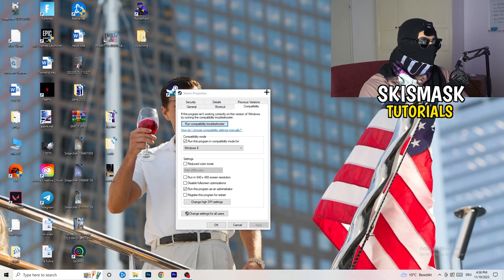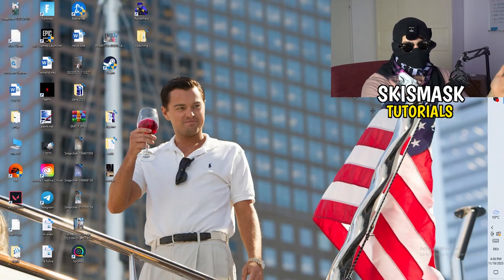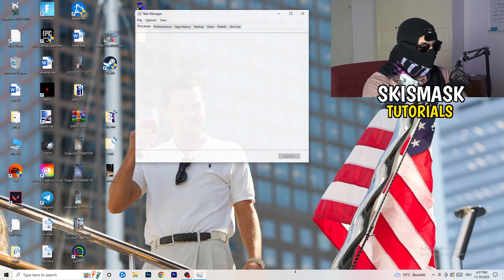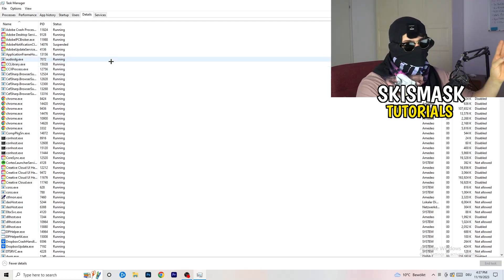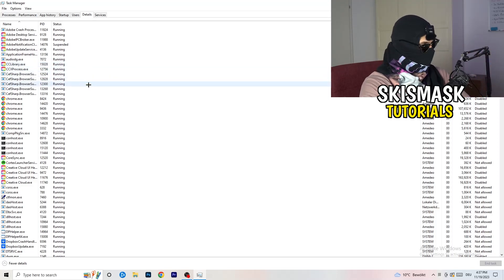The last thing you can do is right-click your taskbar and open Task Manager. Once it pops up, go to the top of the window where you see Performance, App History, Startup, Users, Details, and Services — click on Details. You'll need to do two things here. Note that I'm not running my launcher or game right now, but if your game is currently running and black screening, search for it in the list.